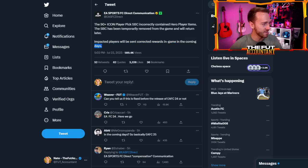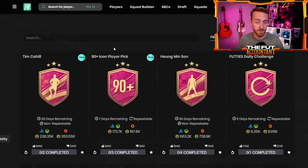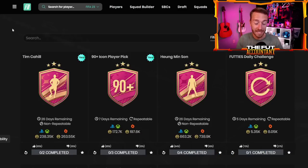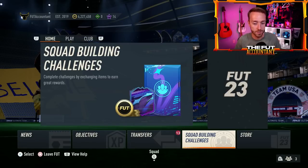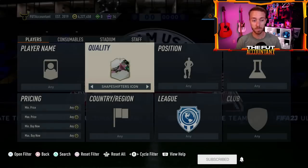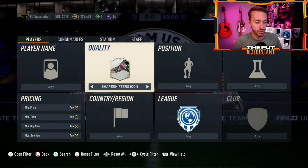They also said impacted players will be sent corrected rewards in the coming weeks — we know that means weeks, not days. Basically, if you did the 90-plus icon player pick SBC in the roughly four hours before it was taken away and you had a hero card in the player pick, you're going to get compensation. If you got all icons, EA would argue your pick was not affected by the mistake and you won't be getting compensation — even though we all know heroes being included would impact the weighting.